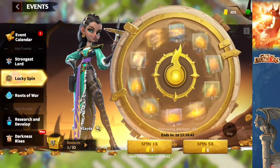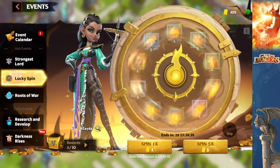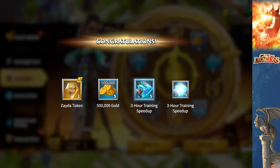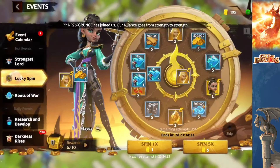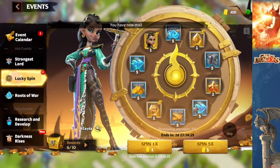So this is the first set of five spins. Looks like we got two tokens and some speed ups. Not so bad. Going to use those speed ups to train some more archers.